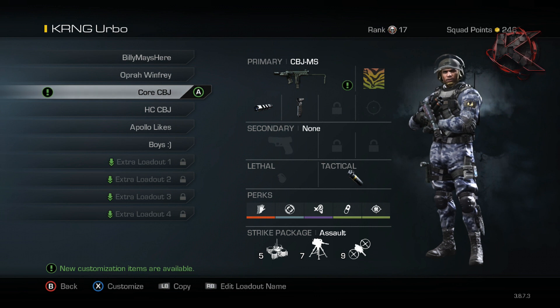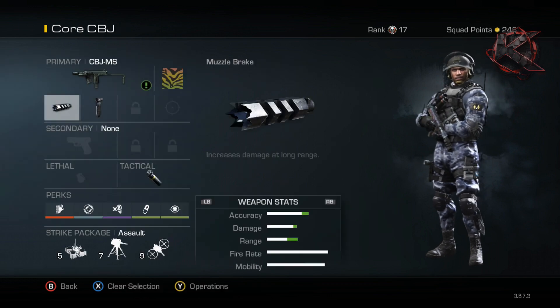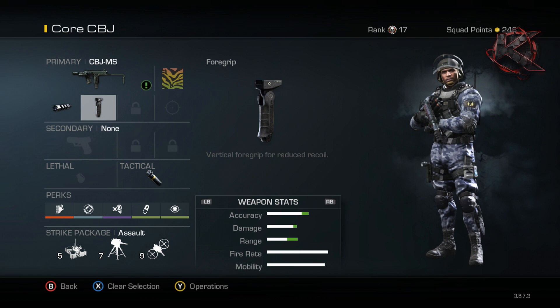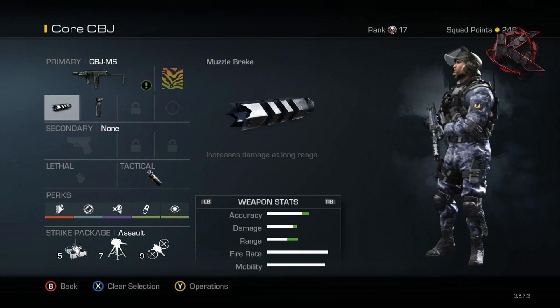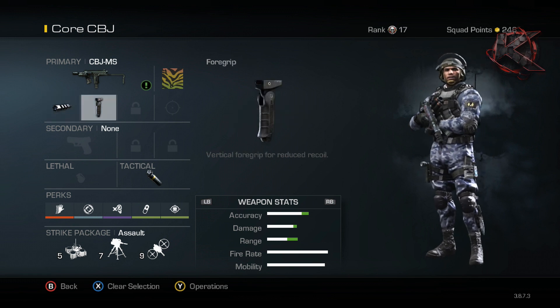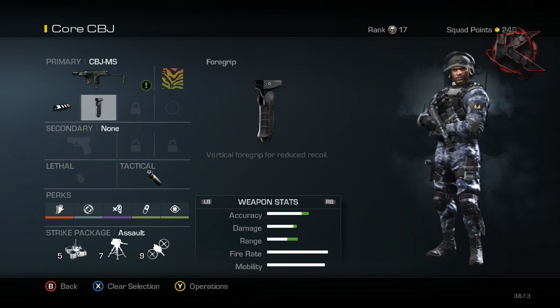Now that we're in the create-a-class menu, I have two setups to show you — one for core and one for hardcore. Starting with the core setup: for attachments I like to run muzzle brake and foregrip. The CBJ has a really high fire rate, and these two attachments work well to counteract that. The muzzle brake helps kill people at longer ranges, and the foregrip keeps my aim on target.